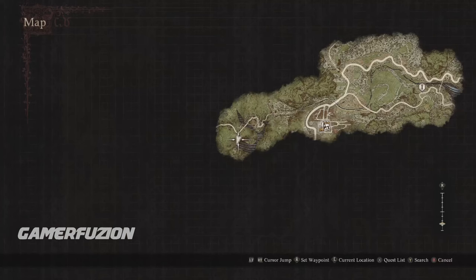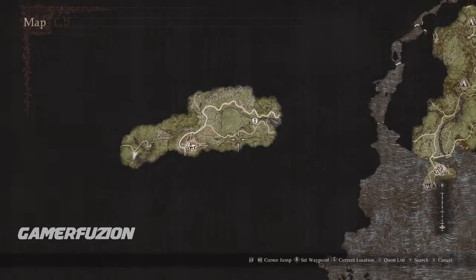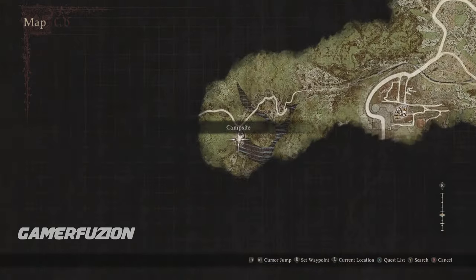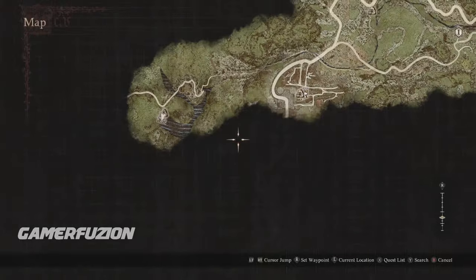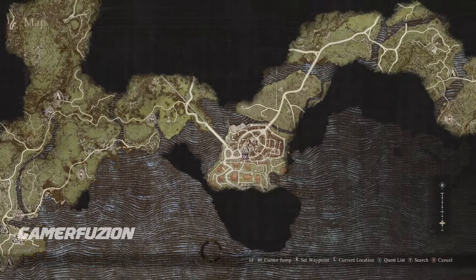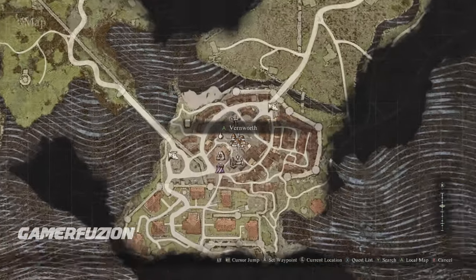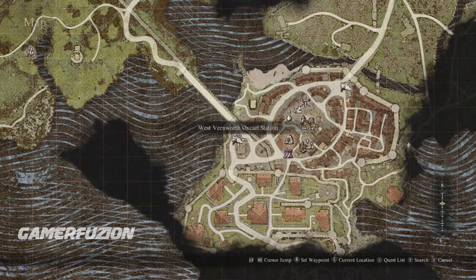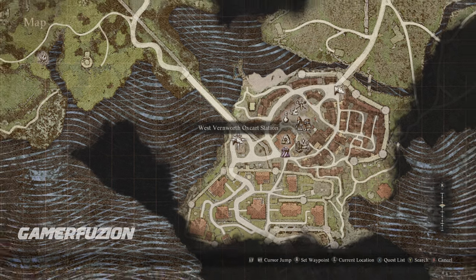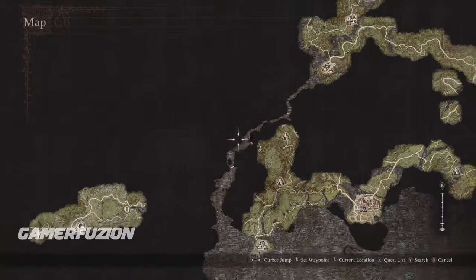How do you get this? Pull up your map — it's located in this location right here. I'll show you how to get there. The best way is when you are in Vernworth. Once you come to Vernworth, you're going to come to the Oxcart. Take this Oxcart station, which is going to take you all the way to here.